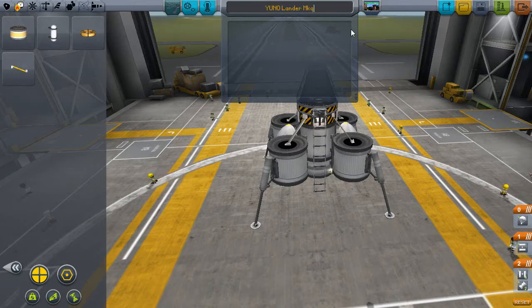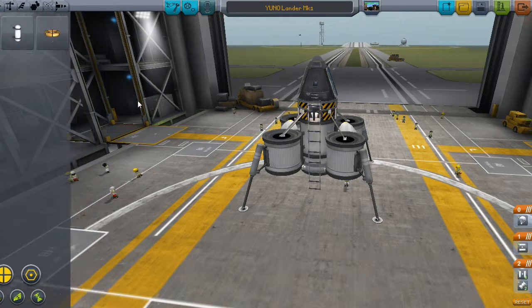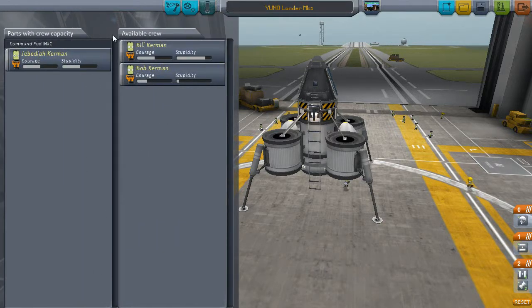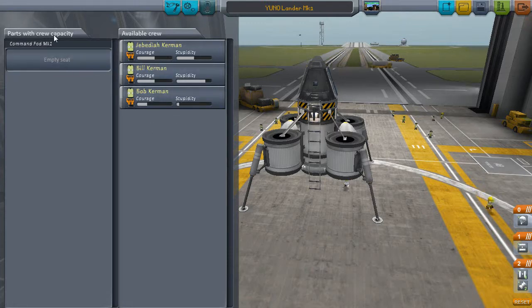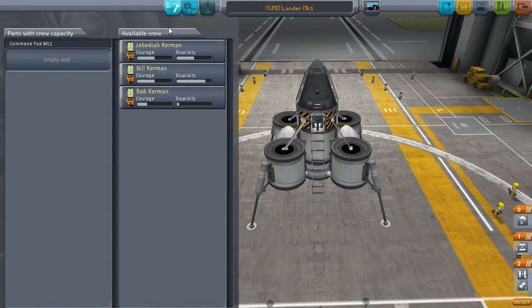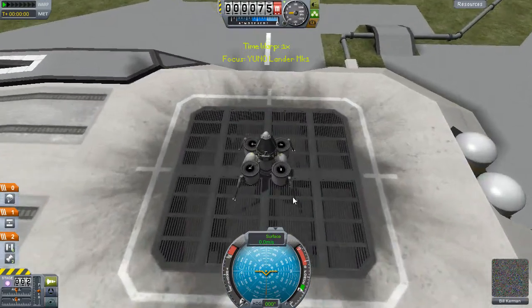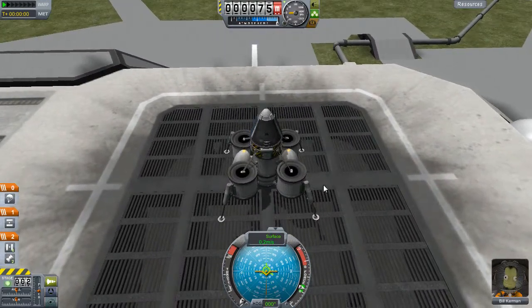Mark 1. Right, this looks quite fine to me. We'll take out Jebediah because he's too awesome — actually let's take that out. We need to go to the astronaut place. We'll save it, dump the bill in there, and go to the launch pad for testing. This is only testing — it may perform worse, but if it's good here it'll be better on the moon.